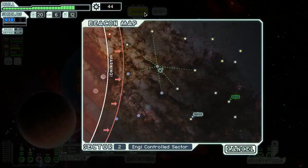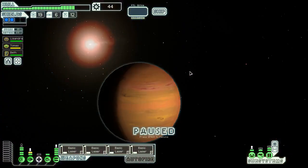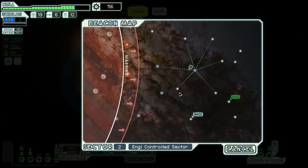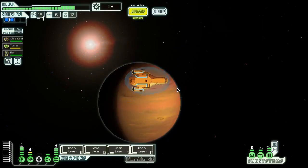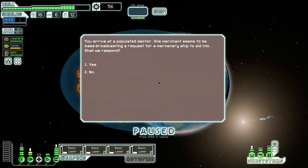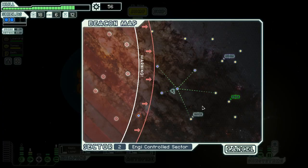Their weapons are done and they are screwed. We ended up getting like 12 scrap from the actual fight. I hate to do it but accepting the surrender seems to have the best possible reward. An ion intruder drone — nice to have or nice to sell. The ion intruder drone is super annoying when used against me, so maybe I should use it against the enemy, but we need a drone control unit to make that work.